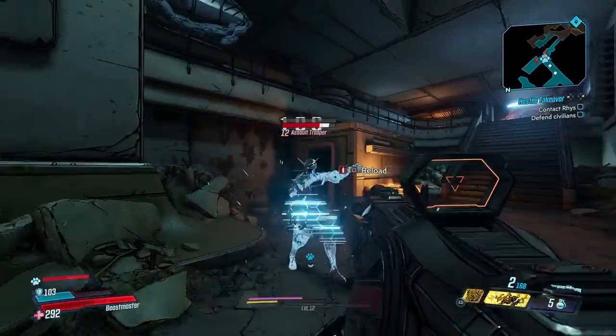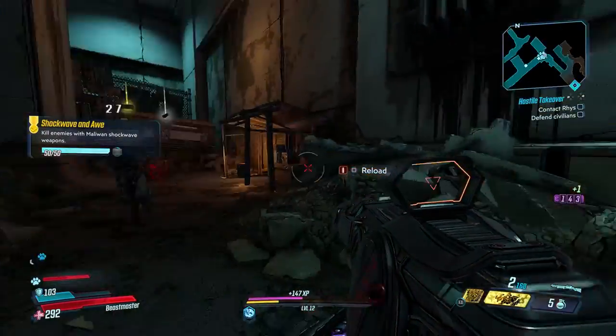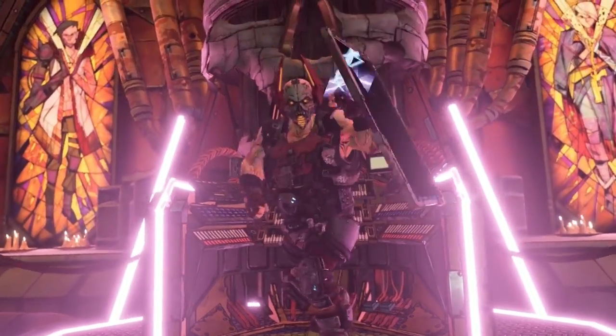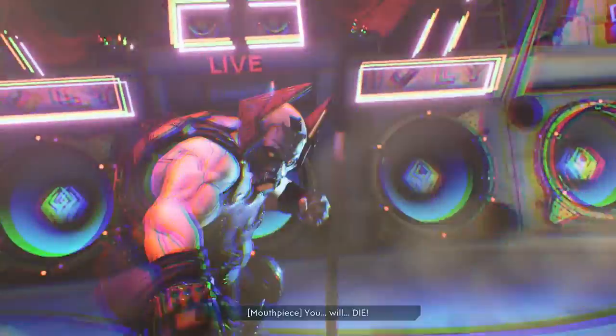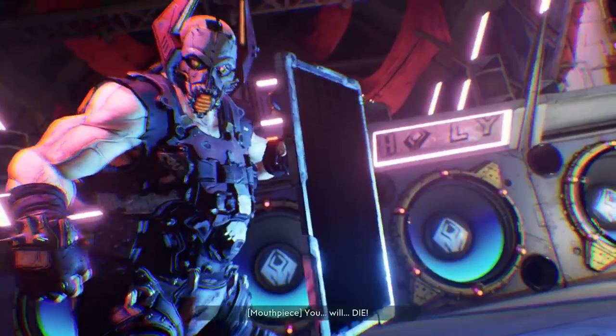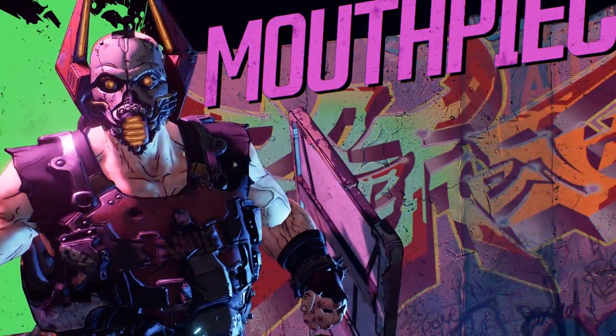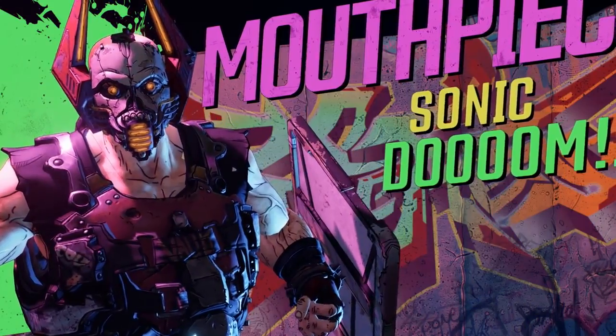I don't know if that actually happens or not — we're really early in on this, so if I'm wrong about that, make a note of it. The Mind Killer is a rare drop from Mouthpiece in Ascension Bluff. He will be encountered during the story mission, and you can return to farm him after completing the current objectives and starting the next story mission.